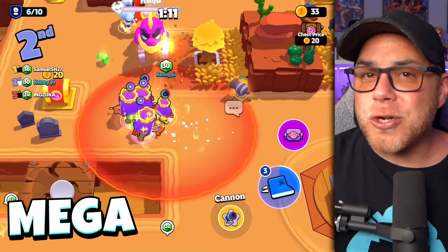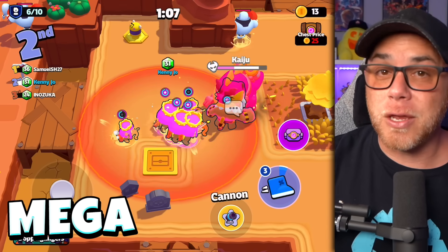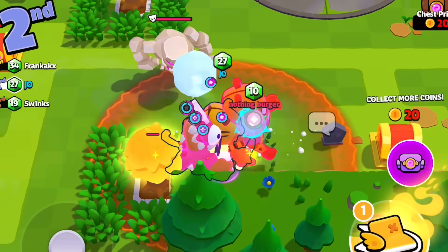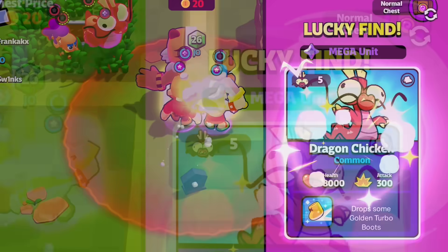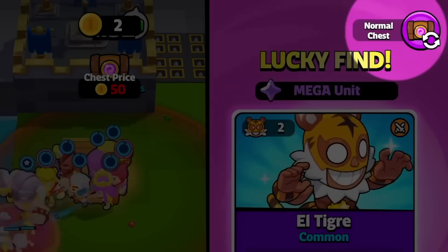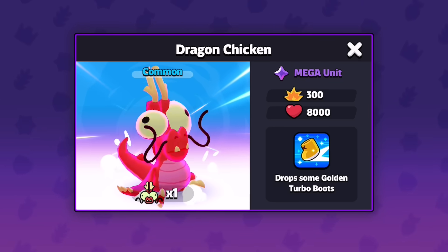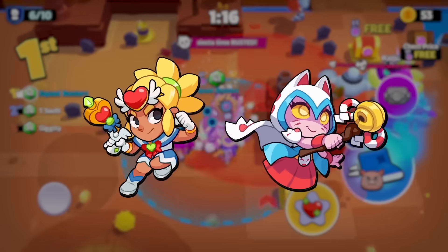When things in the match are not going your way, there is always a chance to open a chest and find a mega unit. Mega units are bigger and stronger than fusions and have unique abilities that can be enough to scare off or take down other squads. Unlike normal characters, mega units are consumable characters that are randomly offered when your squad is in need. If you do not want to use a mega unit when you open the chest, you can skip them to get the usual three options.